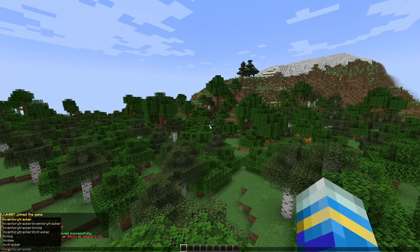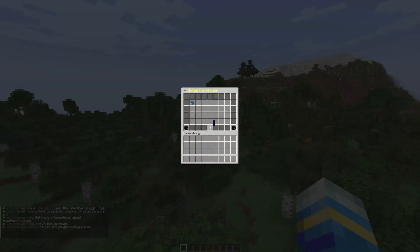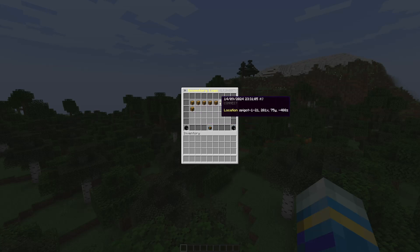First of all, let's go ahead and do the slash Inventracker help command. This is going to show us all the commands. The first one we want to do is the restore command. We can select a player, so I'm going to click on my head and then it's going to show all of these chests. You can see when they were saved and it will give the location as well.